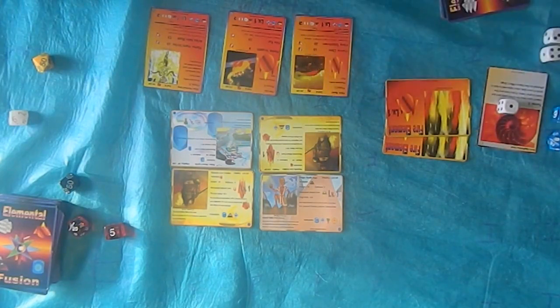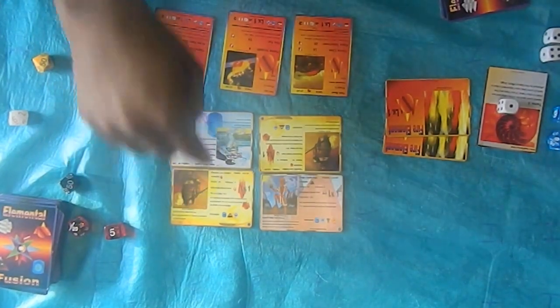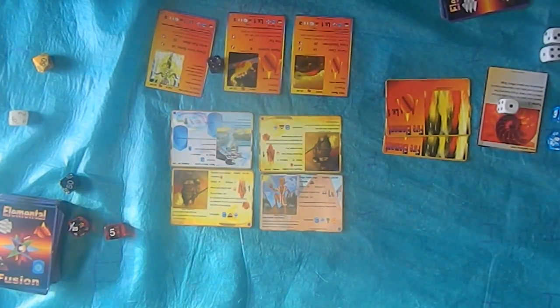We're going for the rolls now. 2 — point — and attack. No damage done. Next roll. Damage is done to that card over there for Durgo. That's a total of 8 damage. Looking for that 8.